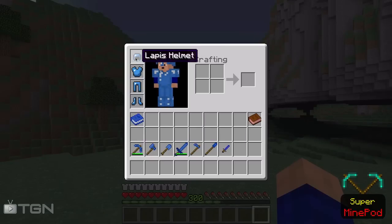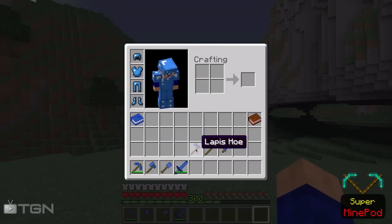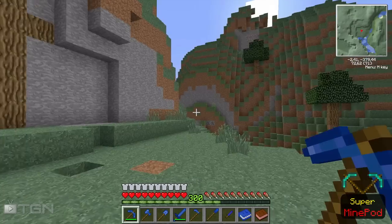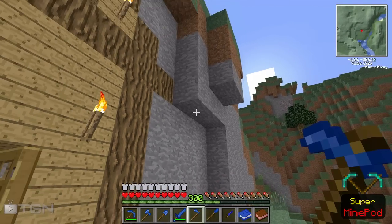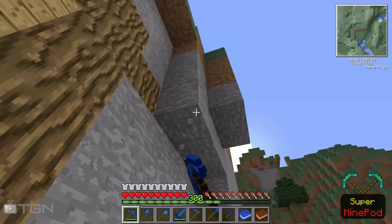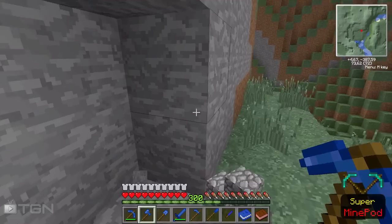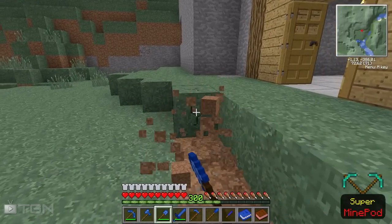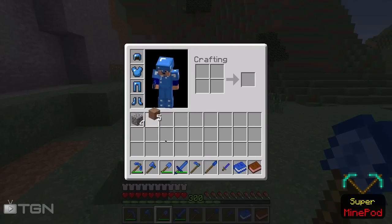What does the mod add? It adds armor, tools, and not just the default Minecraft tools but also some other stuff. Let's go first to the normal tools. I think they have more durability and more or the same speed as iron, so the speed is really fast. If you look at the durability it almost doesn't go down — I've tested it already.